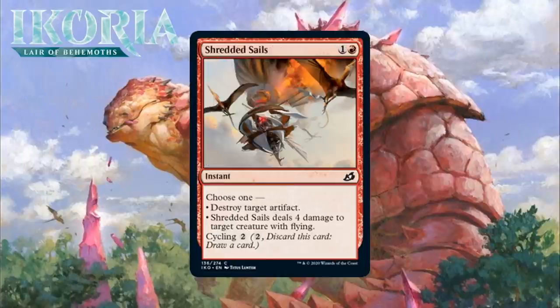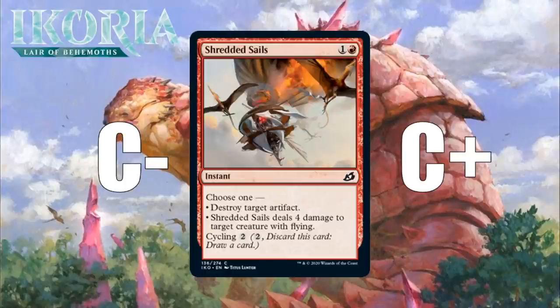Next up, it's Shredded Sails, which for 1 generic and a red is a common instant. Choose one — destroy target artifact, or it deals 4 damage to target creature with flying. It has cycling for two. I like the modality this has — it has two very sideboardy effects. You won't always have an artifact or a creature with flying to hit with it, but between both being on this card, you have a decent chance of your opponent having a few targets. On top of that, it has cycling, so if you end up with sweet cycling payoffs, it's even more likely to be useful. I think the three options this gives you is enough for you to feel fine-ish about running one in your main deck, though it is probably still ideal out of the sideboard. I'm giving it a C-minus as a main deck card and a C-minus as a sideboard card.